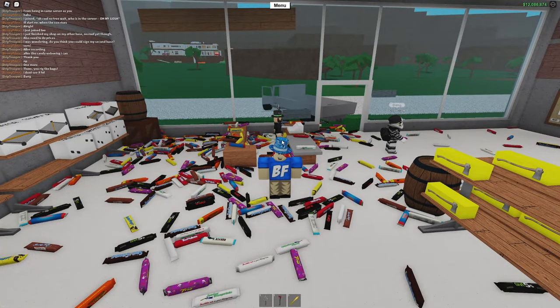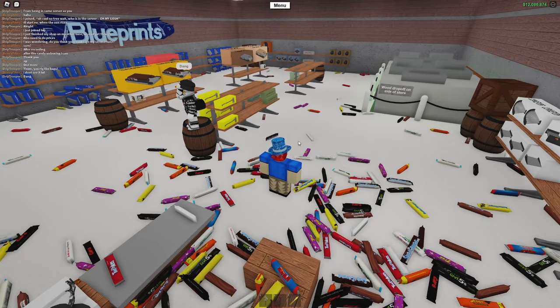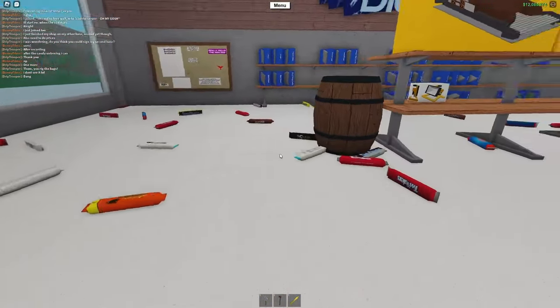It looks as if out of all of those candy bags and candy bars we have right around us, we did not get the rare candy bar. So we could either A, buy more bags, or B, accept our losses — because it's rare, it's like a pink car. There's a really low chance of us actually getting it and I accept that, but at the same time I want to see what this candy bar looks like.